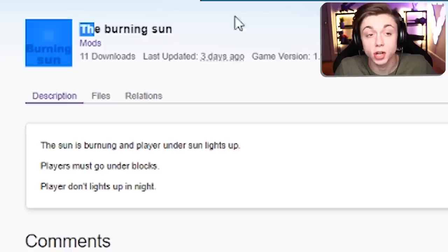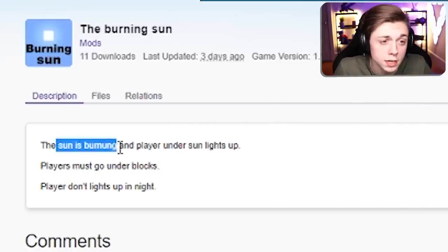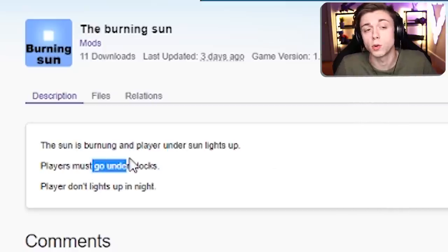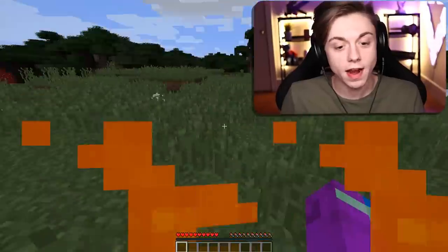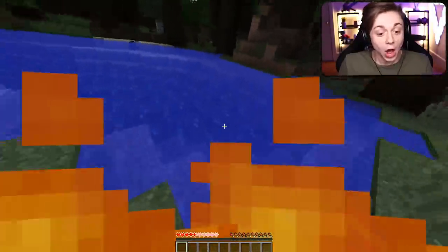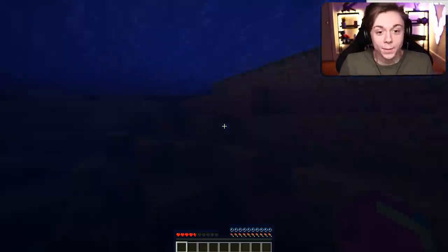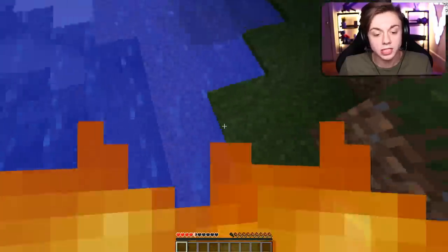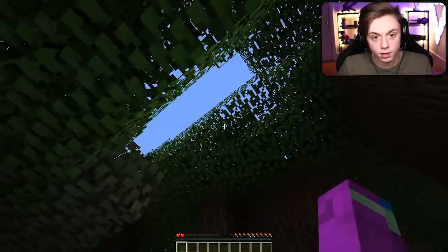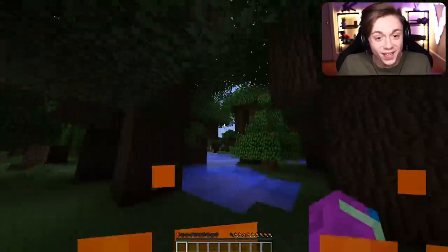This next mod is called Sun Burning: the sun burns the player when they're under the sun, and it lights up players who must go under blocks. Players don't burn at night. Sounds pretty straightforward. Oh, I'm on fire — that's for sure. Oh god, it's working! Wait, I'm still in the water, how am I on fire? I'm under a block — what? No way.